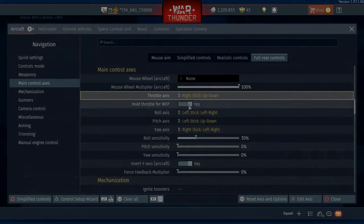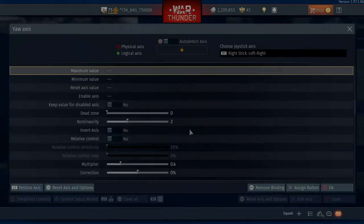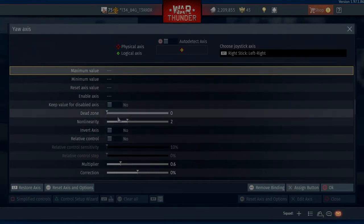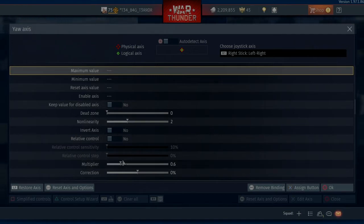The next thing I'm going to do is the yaw, just because it's on the same stick as my throttle. So we'll go Edit Axis, auto detect, left and right on the stick for yaw, come off of auto detect. Now you can see all my settings. I've turned my multiplier down to 0.6 and that helps with the sensitivity. If you find that your yaw is too sensitive then maybe come into your multiplier and turn it down a little bit, but this is pretty good for me personally.